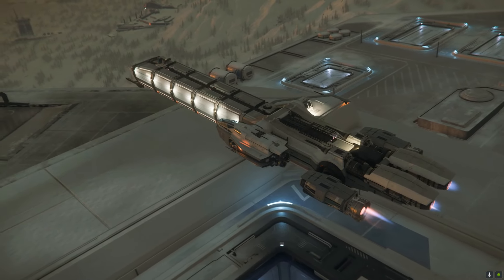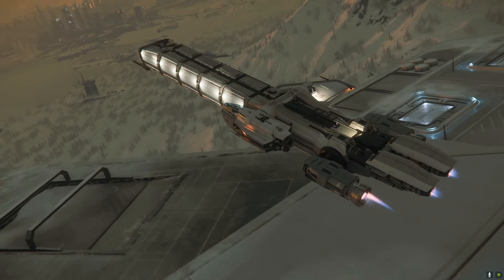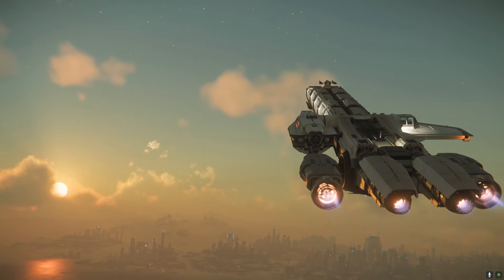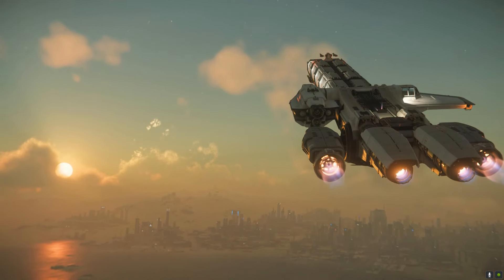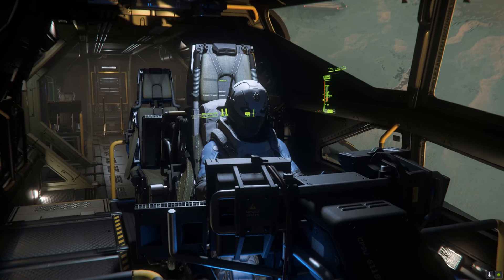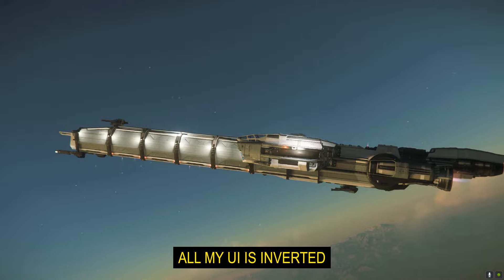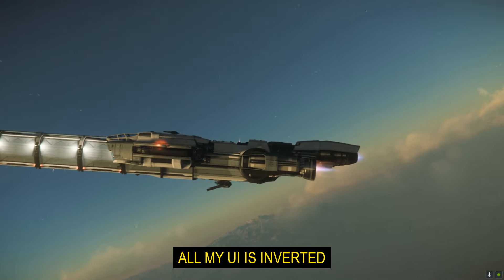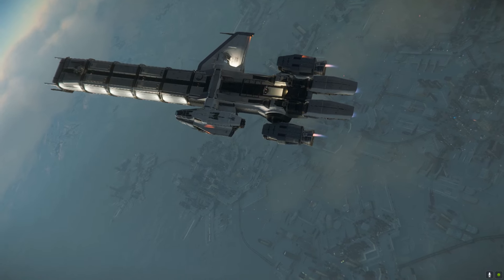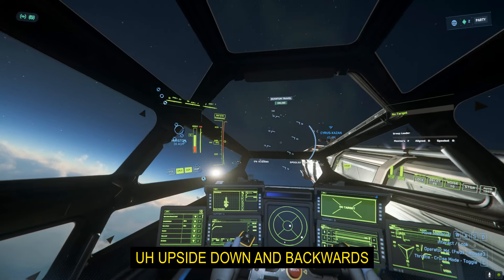We were heading for adventure and the pleasant skies of Microtech would not disappoint. But Chief was having some troubles with the heads-up display of the lower turret. His UI was inverted — upside down and backwards. It's a joke ship.